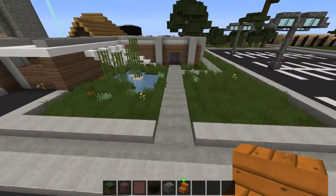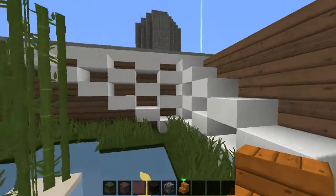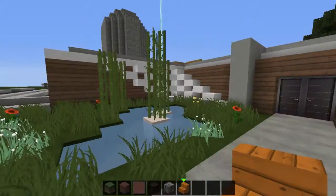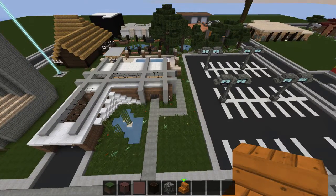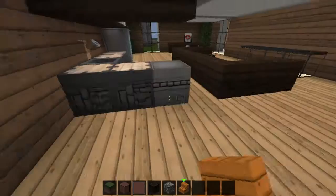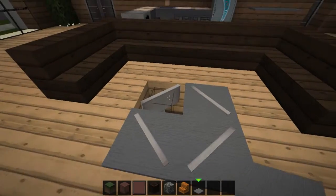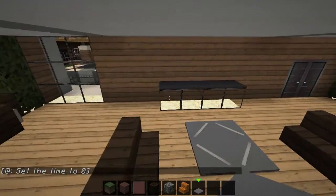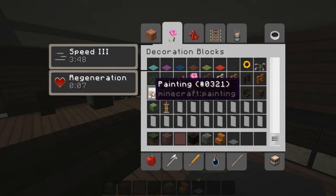On to my second build. Corrales did a let's build using this shape right here, and it was one of the things he added in later on. I really liked that shape and decided to build a house around it. This is what I made. Another thing I saw from Corrales: putting signs on carpets. I thought that got fixed — I was about to be mad. You got a TV over here.